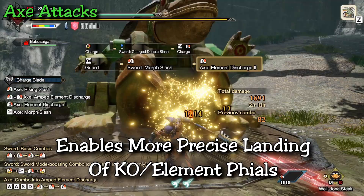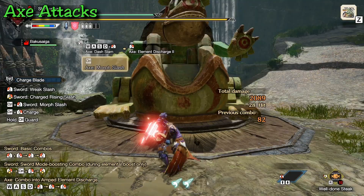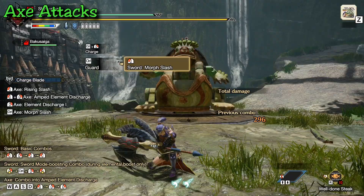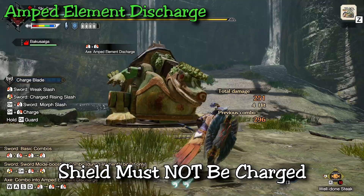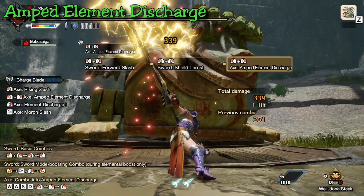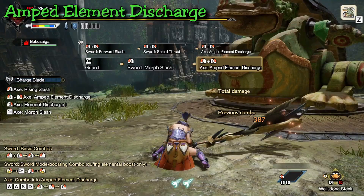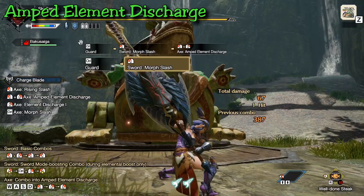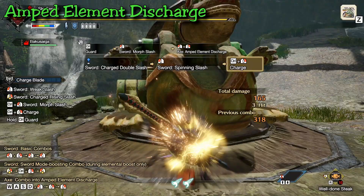If you want to use phials individually, Discharge 2 is your way to go, mainly to get KO damage if you're using impact phials, or element damage from element phials on a specific body part, since this attack is a lot more narrow and precise. Now the final regular attack is something you can do when your shield isn't charged. It's another main attack called the Amped Element Discharge. It's performed in the exact same way as the Ultra Element Discharge, except that you can't have your shield charged. The hunter does a swing over their head, brings the axe down from the left side onto the monster, and at the point of contact it does a single high damage attack, then uses one phial to leave a damage spot doing three phial explosions. This attack is a little bit quicker than the Ultra Element Discharge and the overall damage per phial is slightly higher.